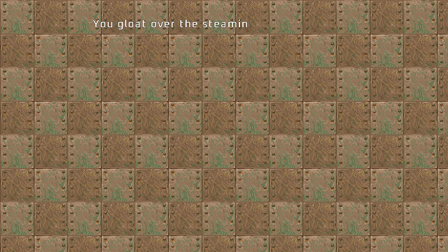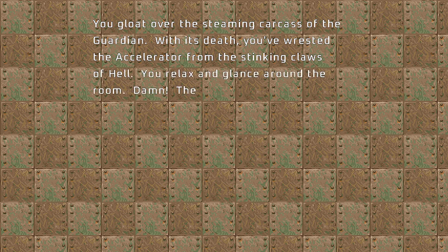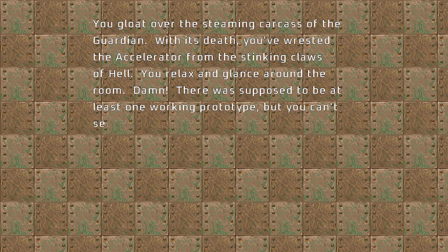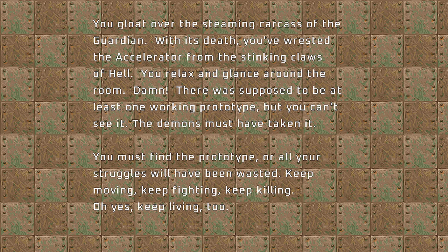You gloat over the steaming carcass of the Guardian. With its death, you've wrested the accelerator from the stinking claws of hell. You relax and glance around the room. Damn! There was supposed to be at least one working prototype, but you can't see it. The demons must have taken it. You must find the prototype or all your struggles will have been wasted. Keep moving. Keep fighting. Keep killing. And yes, keep living too.